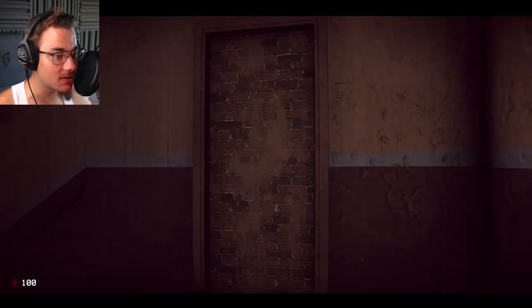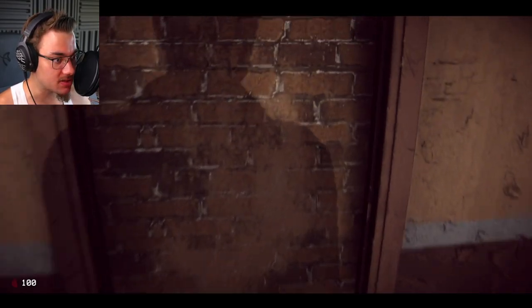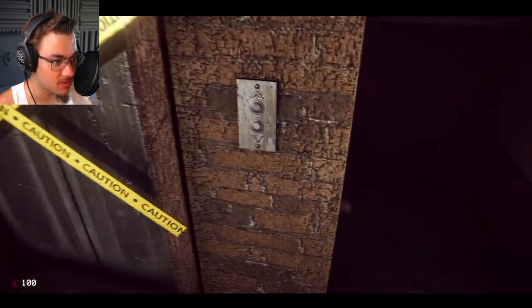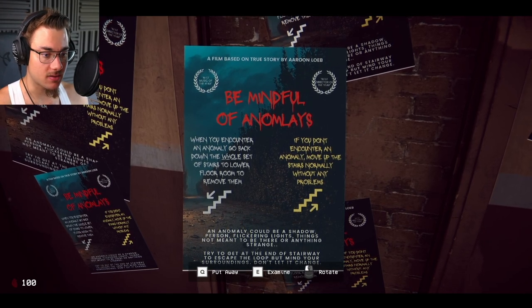Anything in here? Oh, that's highly suspicious. This is supposed to be a door, but it's only bricks instead. I think that's an anomaly. I think it's gonna be like less obvious as I go. So do I go up or down? I forgot. Go back down - if there's an anomaly, go down.